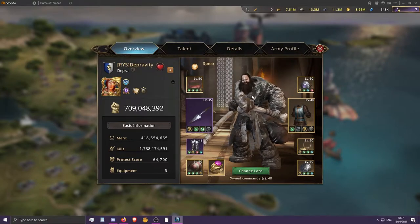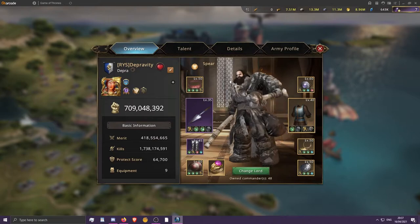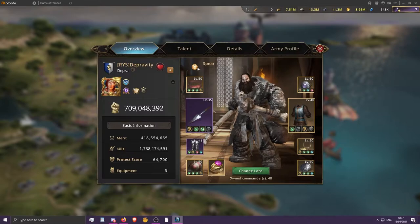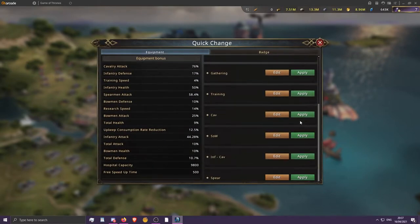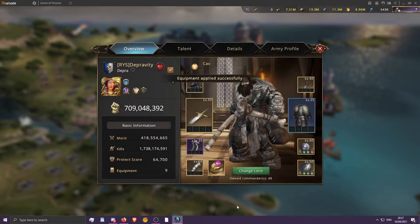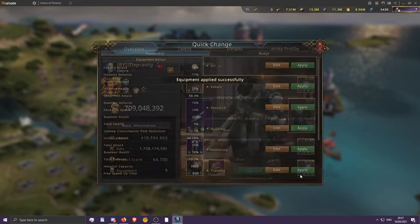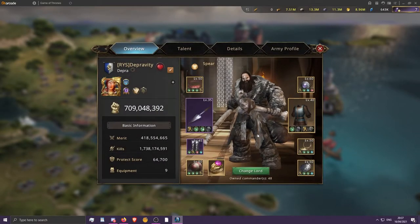Now you can fully buff your stats for your rally in just a few clicks, which really helps. You can somewhat telegraph this though — if someone sees you rallying and you change your gear too early, it's pretty obvious you've switched to cav front, for example. So you could try to delay those swaps until the last second if possible.